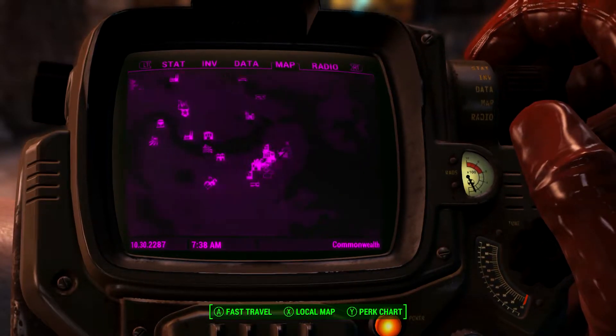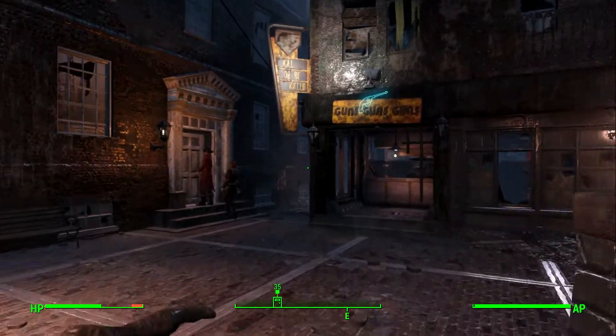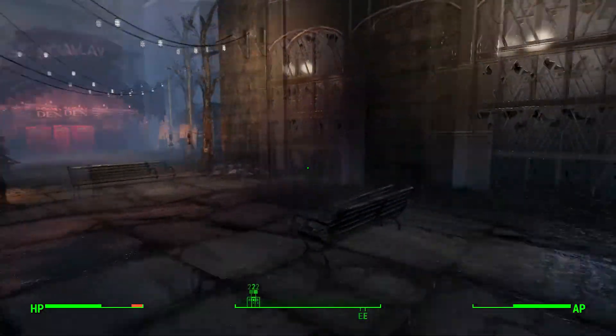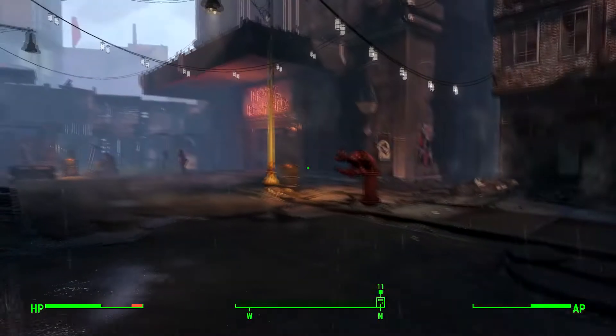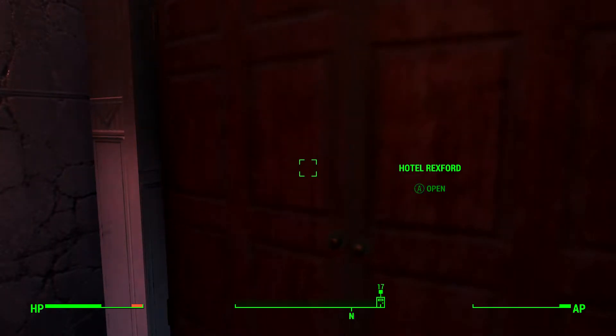What you want to do is go to Good Neighbors. It's on the right side of Diamond City, and it's quite near. It's definitely in the way of some quests so it's hard to miss. When you arrive there, you want to go into the hotel, which you can locate by following this guide.